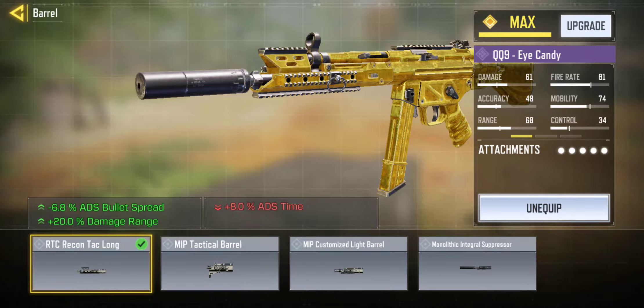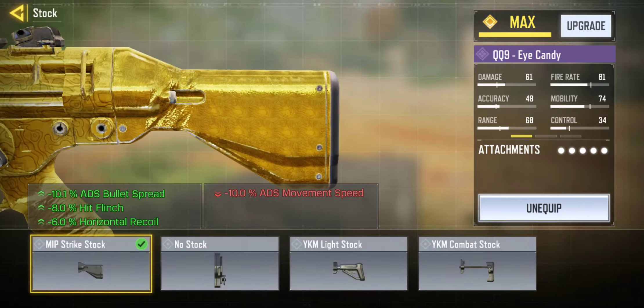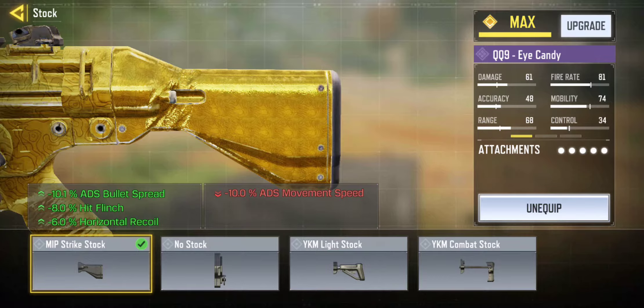Next up we have the RTC Long barrel. It has a plus 20% damage range with a 6.8% ADS bullet spread. The downside is that the ADS time is pretty bad, but if you want an accurate SMG, this is the gun for you.